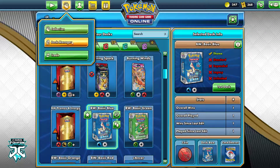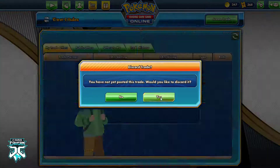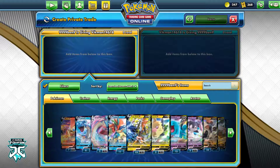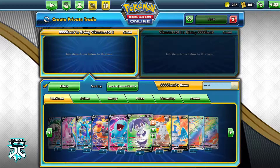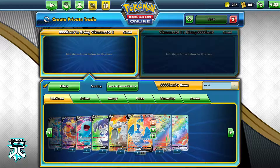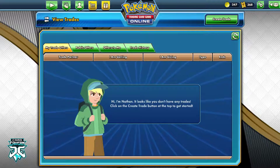So that concludes our basic tutorial on how to access the trading section. The only thing I'll add now is that these filters are very important if you're trying to look through somebody's collection for whatever you want. Let's say I wanted to look through 999-Bend9's collection and only see Pokemon Vs that were also full art. Now it has filtered every single Pokemon V that he has marked for trade, and it also has to be a full art — a very valuable feature to get the hang of early on.